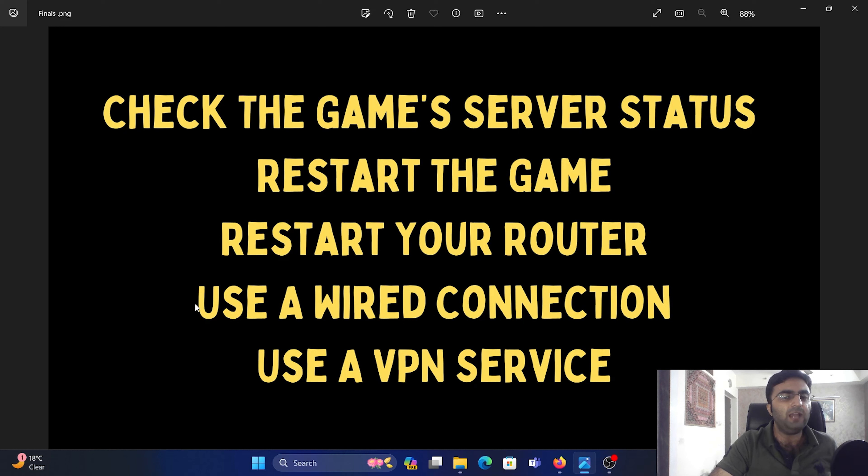If the issue is with the wireless connection and the IP address is not getting picked up, you can simply use an Ethernet cable — a wired connection. If that doesn't help either, you can use a VPN service to access the game, as it may be restricted at your location.